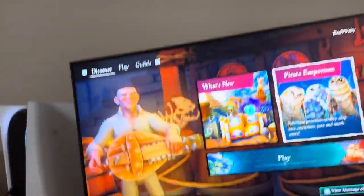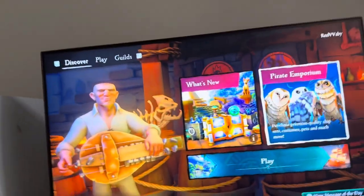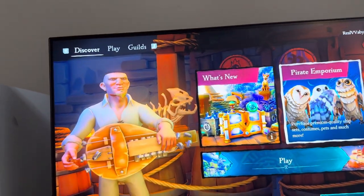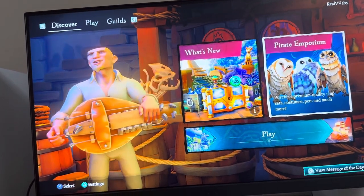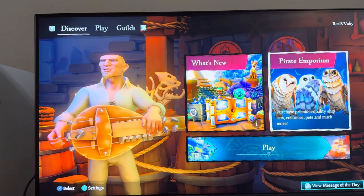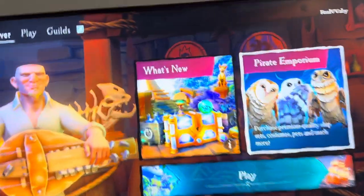What's up guys, in today's video we're going to try to buy a ship's crest on the PS5 version of Sea of Thieves. This is the crest that goes on your ship that can put your name and stuff on it. It's pretty cool — you can basically just customize your ship further on the PS5 version of Sea of Thieves.